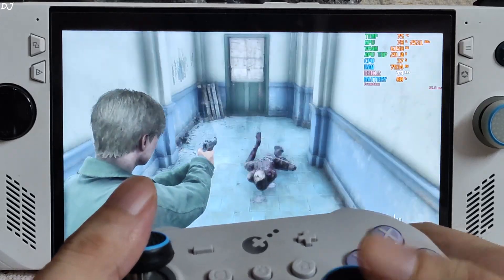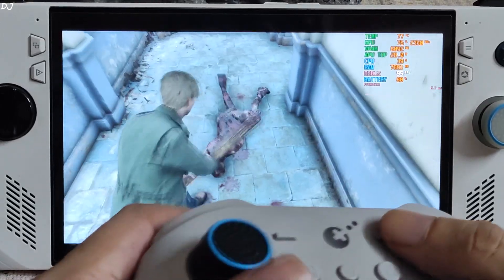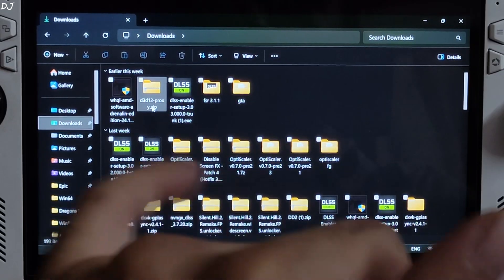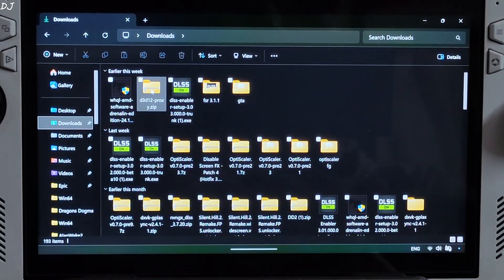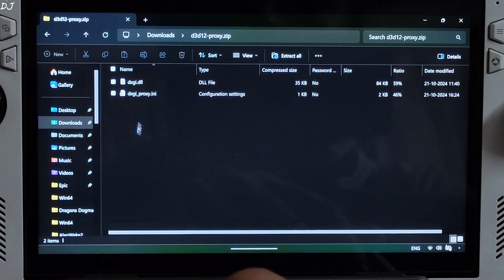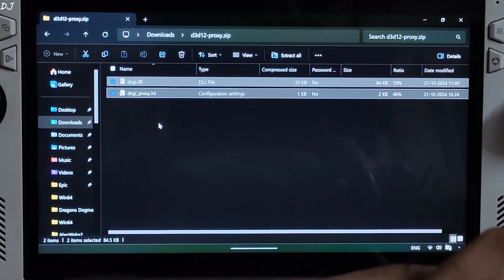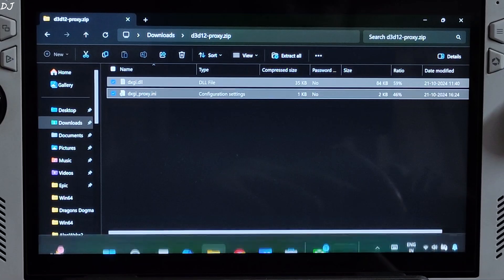Now I'll install the mod and show you the difference. Open File Explorer, go to Downloads, look for the D3D12.zip file — there it is. Open it and copy these two files. We need to paste them in the game's install directory, where the game's exe file is present.